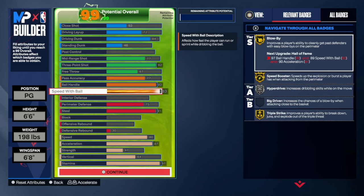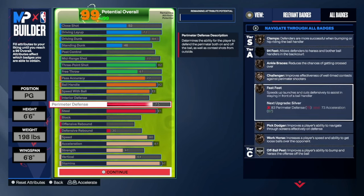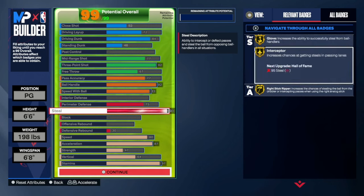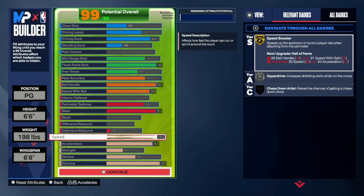Speed with ball at 83 - that will unlock some signature animations. Perimeter defense at 75 - you only need 94 feet and the bronze badges are enough to play defense. You're a guard so you're probably taking this to the theater or the park. Steals at 91 - steals are op this year. If you pluck somebody it's ggs, that's why I have gold glove. Gold interceptor is really good too with right-stick rep if you learn it. Speed at 80.